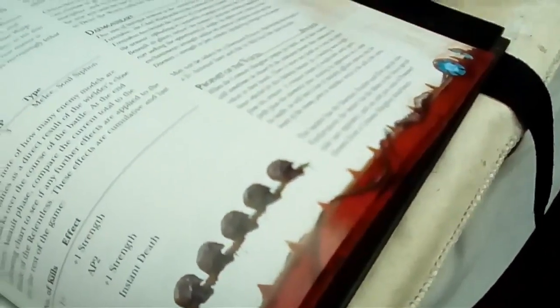I got a Veil of Mist — the warlord has the Shrouded special rule. I'm just gonna quickly roll psychic powers for Lexal and then we'll be back once we start the game.